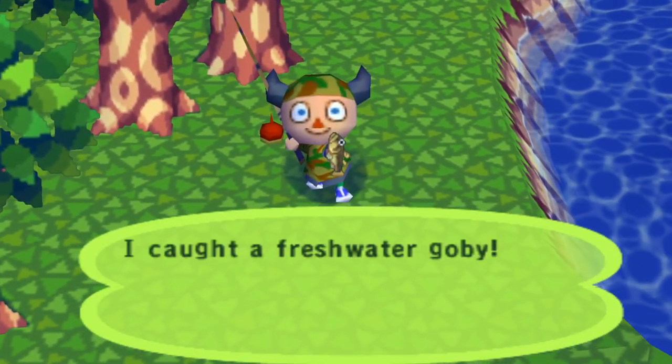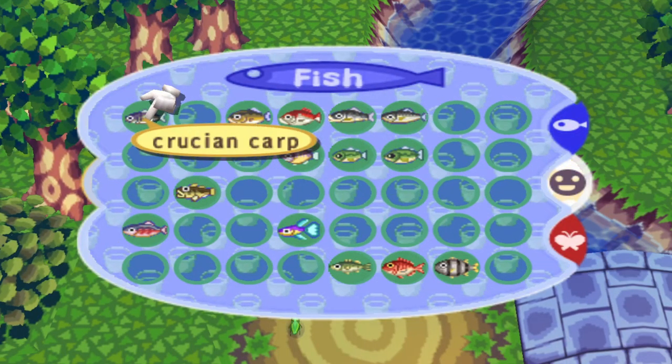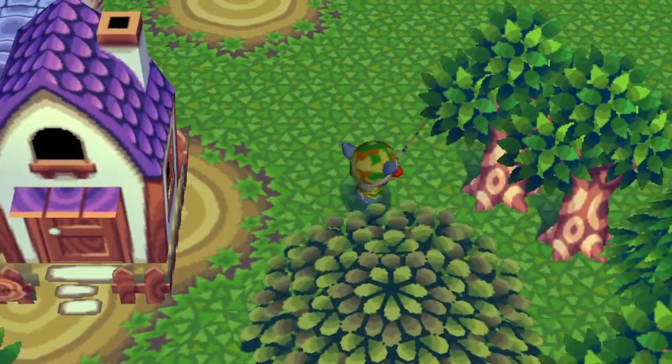Is that new? Yeah, it's a freshwater goby. Nice. That's 14 out of 40 fish, which is 7 out of 20, which is 35%. 35% of the fish done - that's more than a third. That's a pretty good stat.